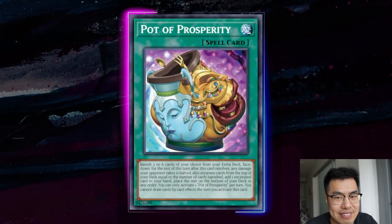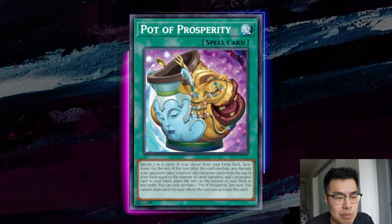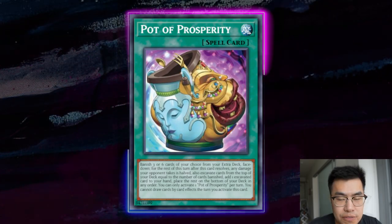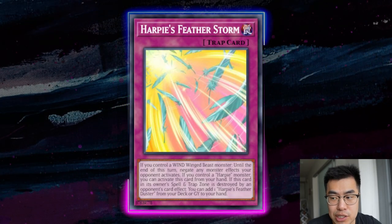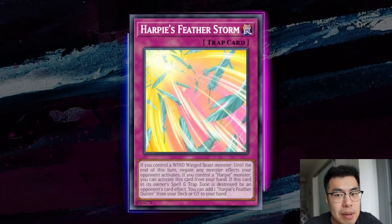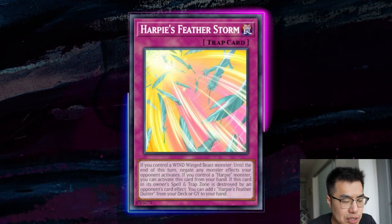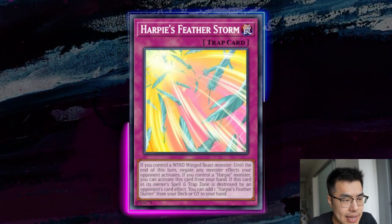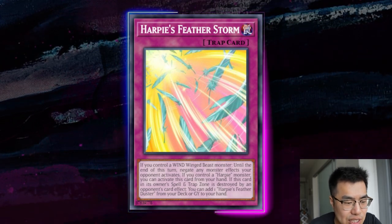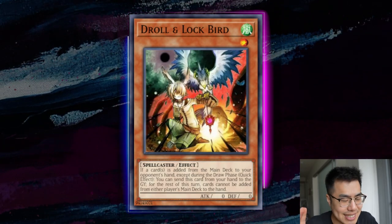I would also not hesitate to use Ash Blossom on Pot of Prosperity for six, because Flundereeze actually bricks quite a bit. This is still a combo-control deck — they need access to Robina or Eaglin plus another bird to play. Cutting them off Pot of Prosperity means you could be safe from their engine. If they're starting off with Pot of Prosperity, they're probably digging for engine. If they already had engine, they'd just start summoning birds to thin the deck and then dig for Harpy's Featherstorm. So I wouldn't hesitate to Ash the Pot of Prosperity as a first action against this deck.